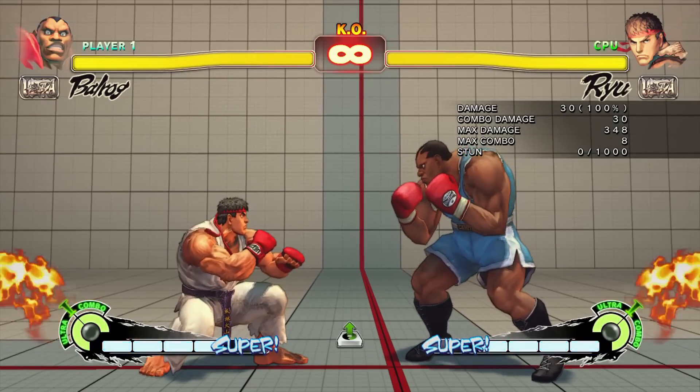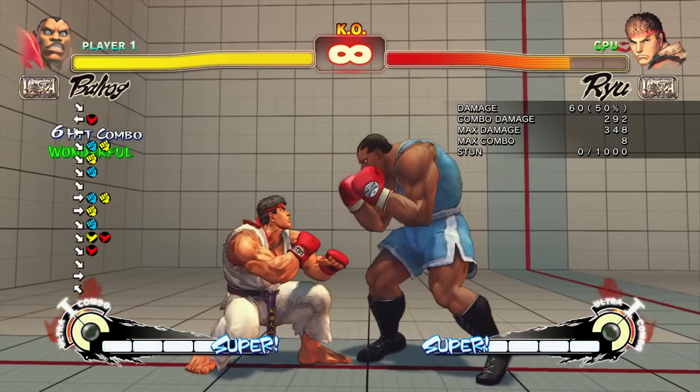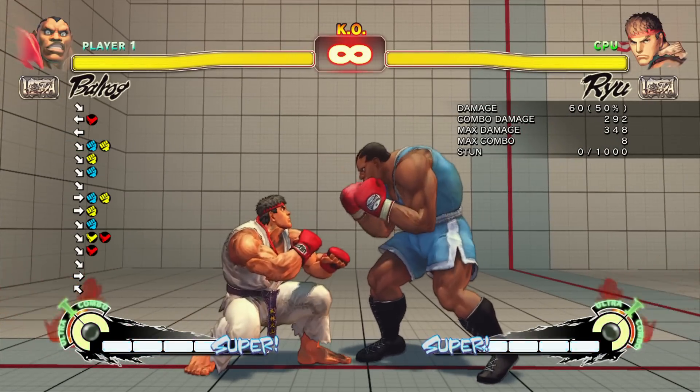Because you can combo into close standing medium punch from a crouching jab, you can hit confirm jump-ins on crouching opponents into a combo ending in heavy upward, which leaves you in a prime position to go for a tick throw or frame trap setup.